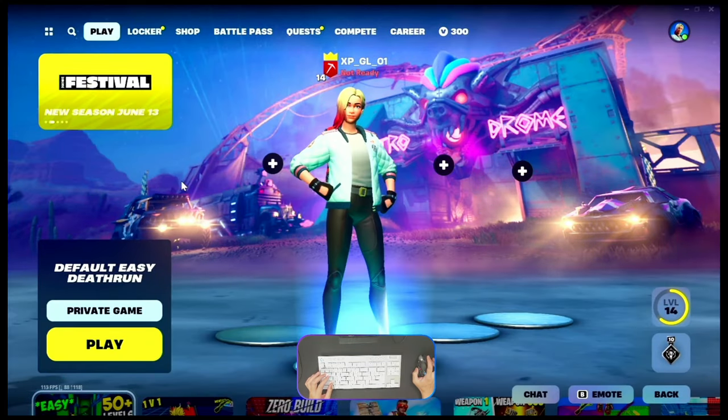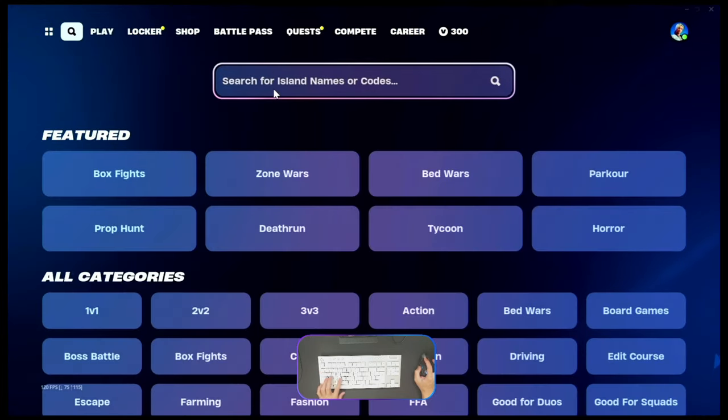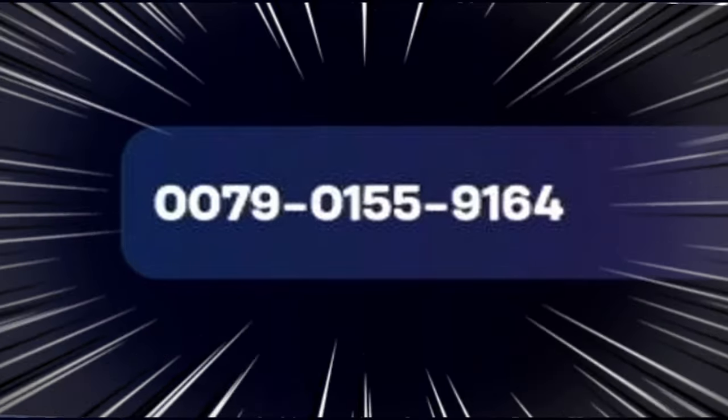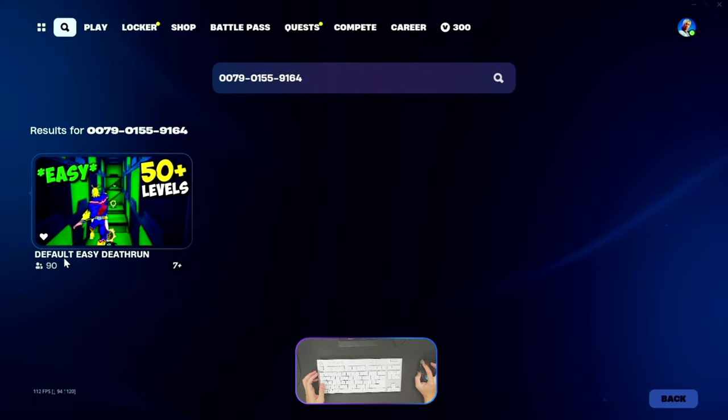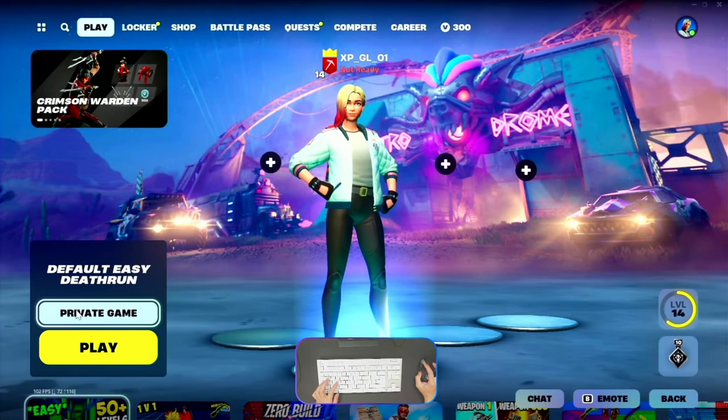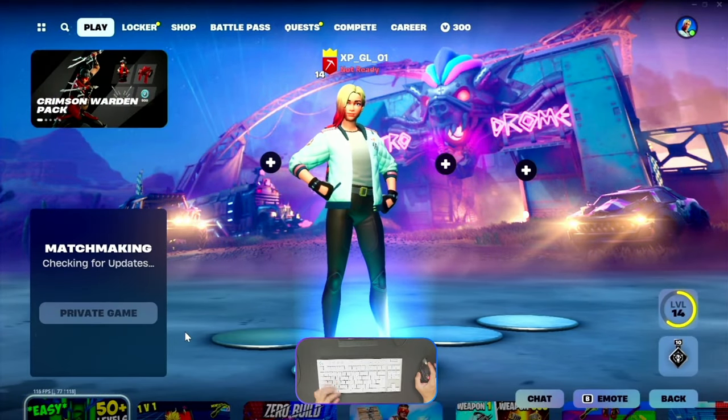Hello guys, welcome back with me Abu Faris. Today I will show you the update map code from Wolvi. The island code number is 0079-0159164. Enter this on one default easy, make sure there is an XP icon available, make it favorite, select this game, always choose private game, and let's play.